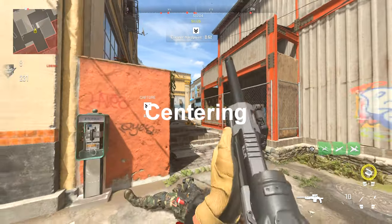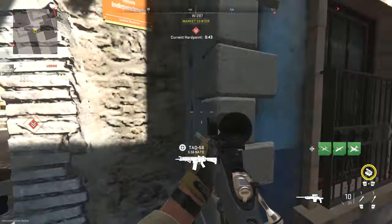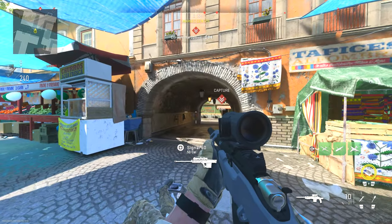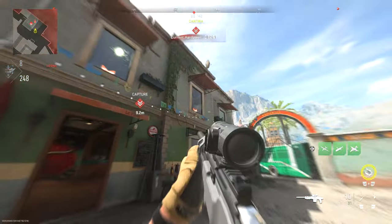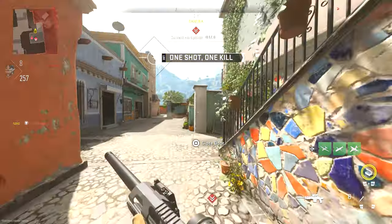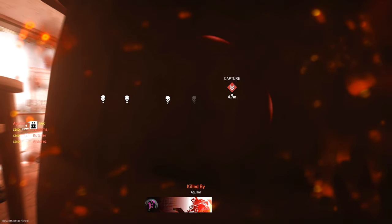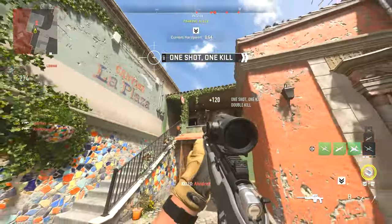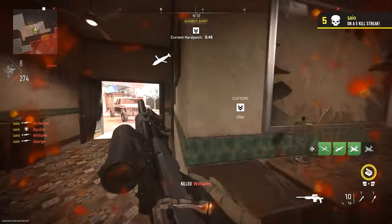The next tip is centering. Centering is pretty self-explanatory — you see that white crosshair in the middle of your screen? Basically, you're going to want to put that onto your enemy before you scope in. You want to make sure that white dot is centered with the target. Run up to your target, center center center — it's very simple. In my opinion, centering is so crucial because it takes less time away from having to correct yourself.